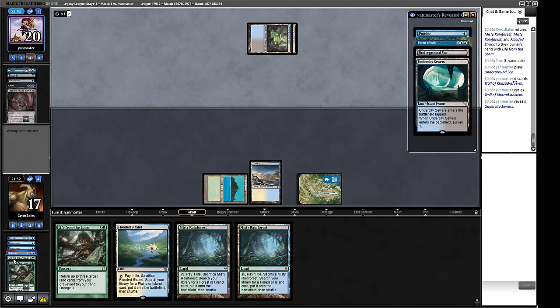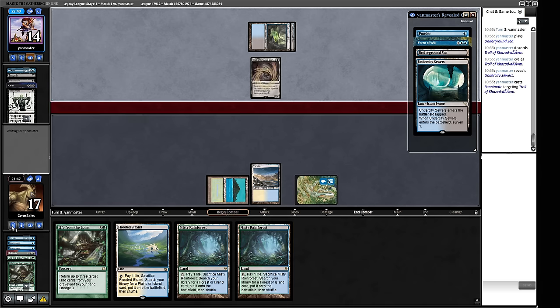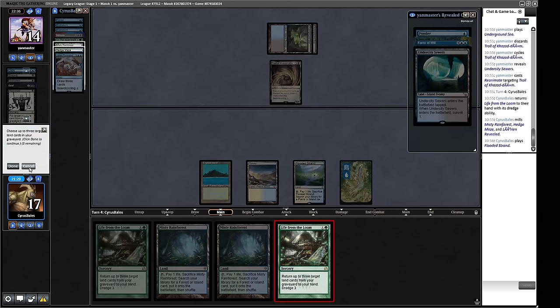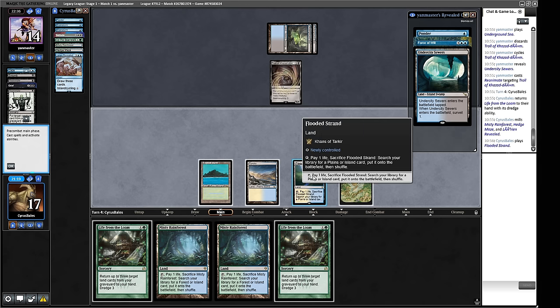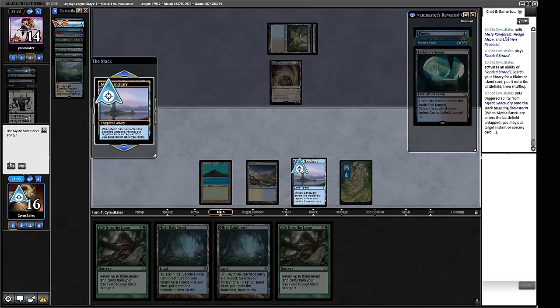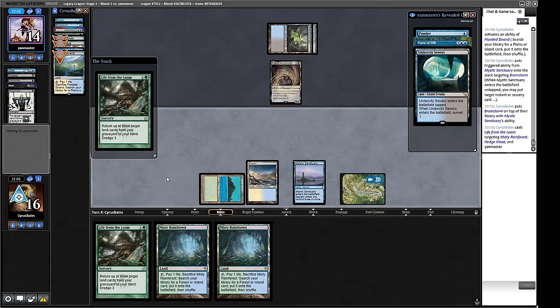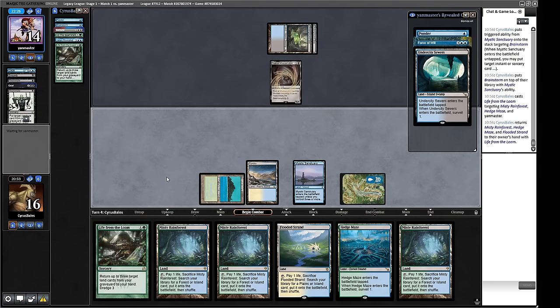If we dredge now we have access to Mystic Sanctuary next turn, so maybe that's worth doing. If we can put an Uro back on top, that's fine. Neither of those things happened so we can go get Mystic Sanctuary. If we crack for it we can put Ponder on top — or actually we've got loads of cards to shuffle away so Brainstorm makes more sense. We're going to take a hit from our opponent but we'll have a full grip; mostly lands, but lands plus Brainstorm is not too shabby.